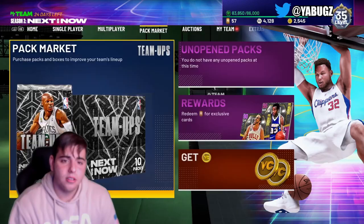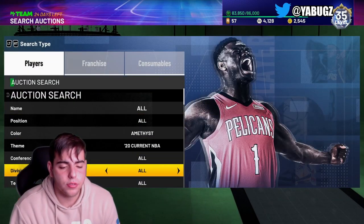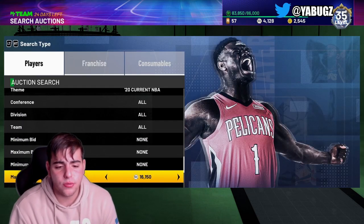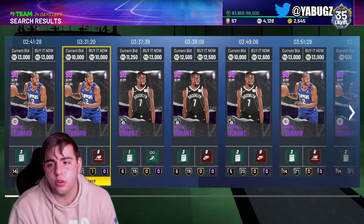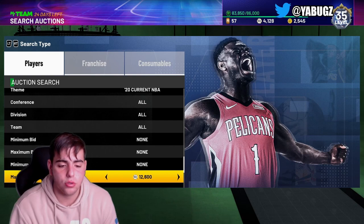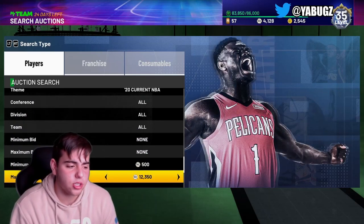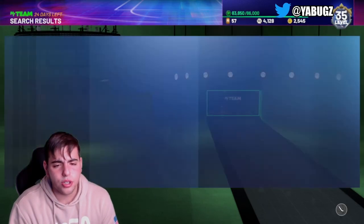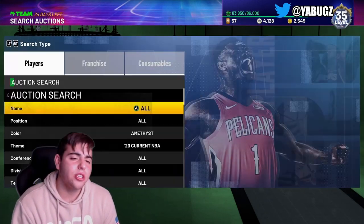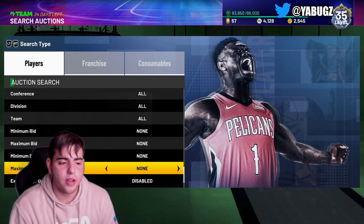Looking at all these filters, there are just so many. The Amethyst 20 filter is still deadly to this day — you never know what you're going to get. You could get Curry, you can get Giannis, you can get Kevin Durant. Kevin Durant is around 11K, Kawhi Leonard is around 10K. This filter is actually very good too. You just have to be very patient when it comes to snipe filters — super, super patient.